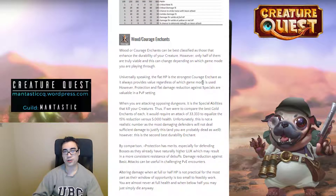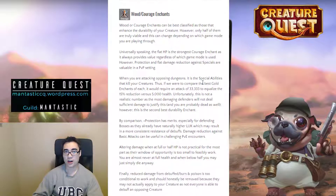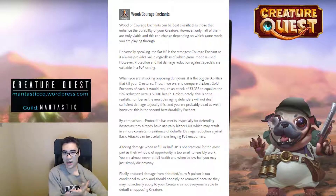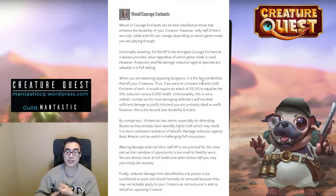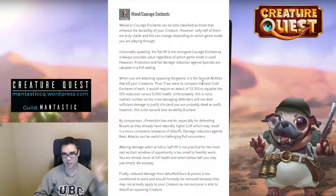Wood and Courage enchants are best classified as those that improve the durability or defensive capabilities of your creatures. Unfortunately, only half of them are really valuable. Health is just unbelievably powerful to the extent that it outweighs the value of even higher tiers of the second best enchanting option, because it is a flat health gain with no condition alongside it — no condition of basic attacks, special abilities, debuffs, poison, burns, or so on. So it's always going to have tremendous value.